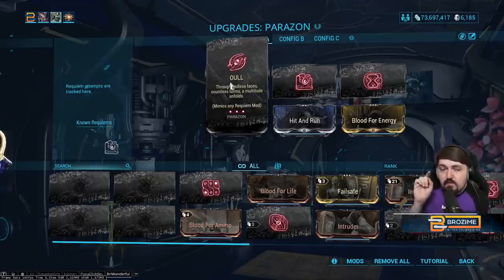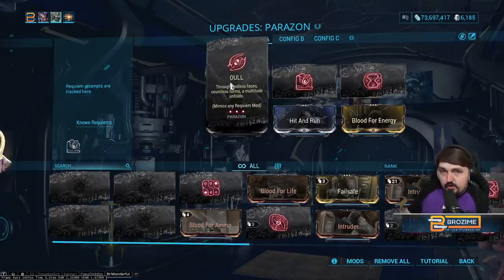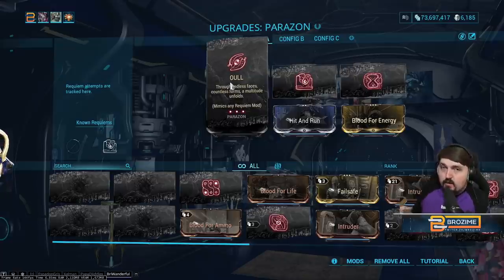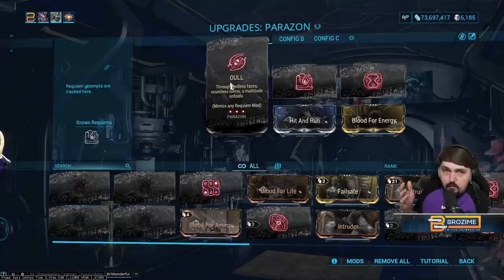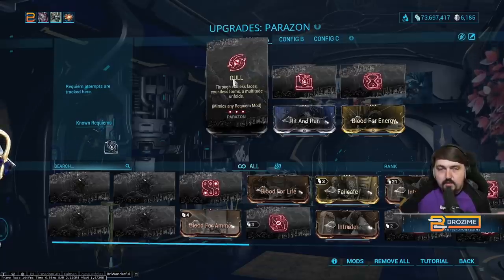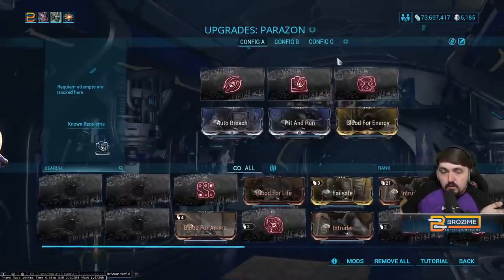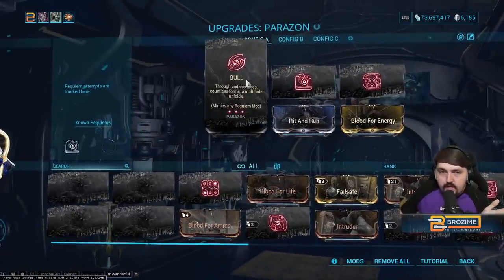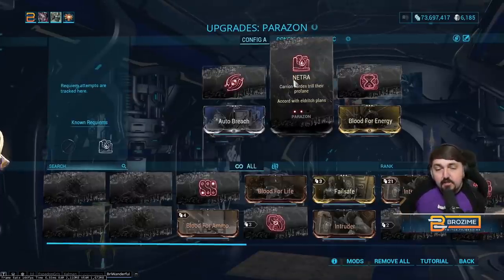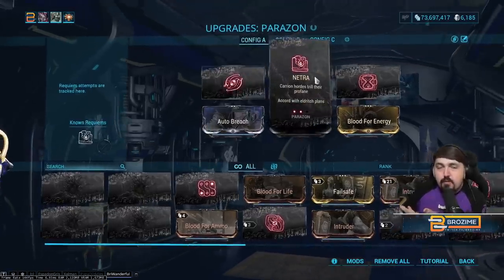UL is a wild card, and that means whenever you get your lich, this should go in the first slot. For sisters of Parvos, when you get one right, it will spawn another one of their dogs, and killing them will give you considerably more murmur progress. For liches, the same is true — you're going to get another thrall whenever you get one right. So if you have UL in your first slot, you are going to more quickly figure out all the rest of your known requiems.